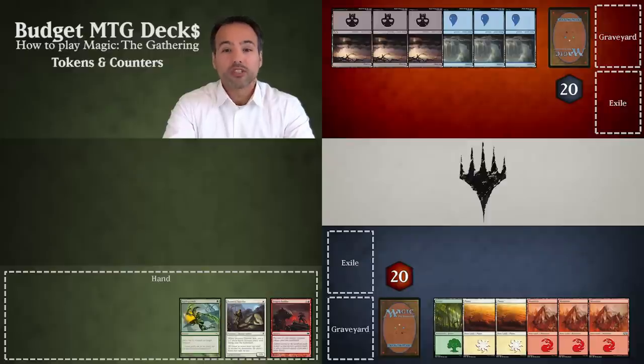Tokens are often creatures that are not represented by a card, while counters are used to denote an increase or decrease in power and toughness.